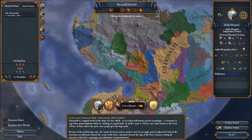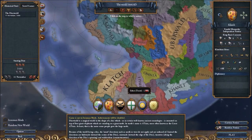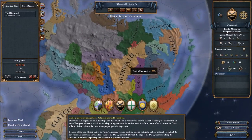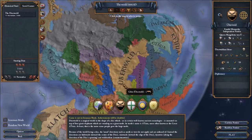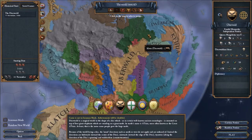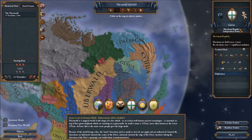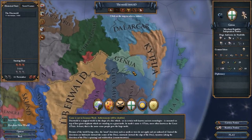Ankh-Morpork, as I said, is the biggest city in the Discworld, so it's obviously very important and quite fun to play as. Klatch is also very interesting because they're kind of rivals to Ankh-Morpork. Then there's Überwald — in Überwald the vampires are kind of the high society, and they have a rivalry with the werewolves that are also quite present in Überwald. And there's Genua — as a German myself, Genua is how we write the actual town of Genoa in Italy. It's a Merchant Republic, which makes sense.